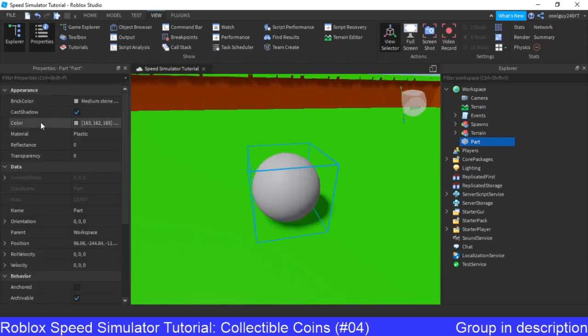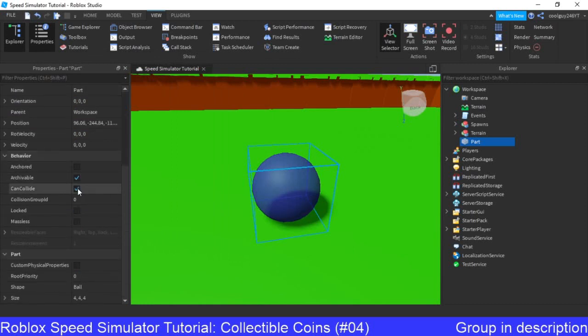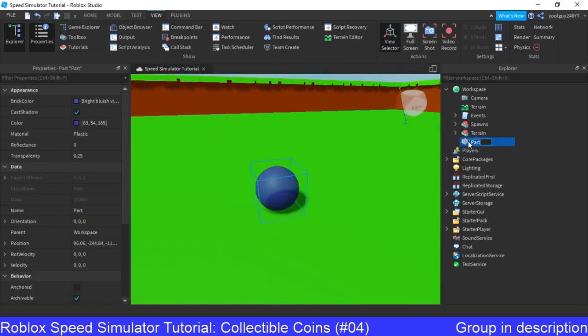Open up your properties and we'll make this a random colour. I'm going to make mine blue. Set the transparency to about 0.25. Turn off can collide so that people can't trip over them, because that happens when you've got high speed. I'm going to rename it to orb.